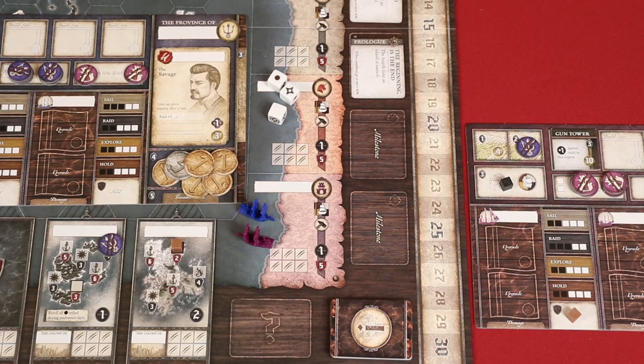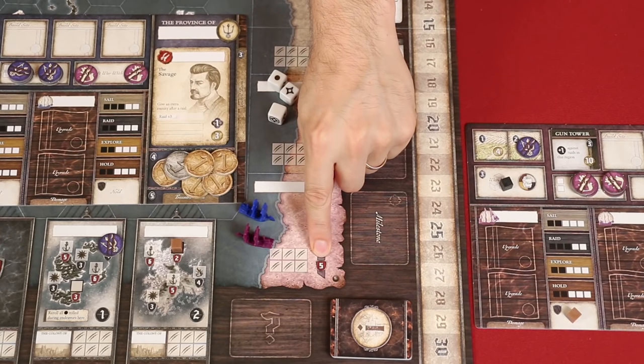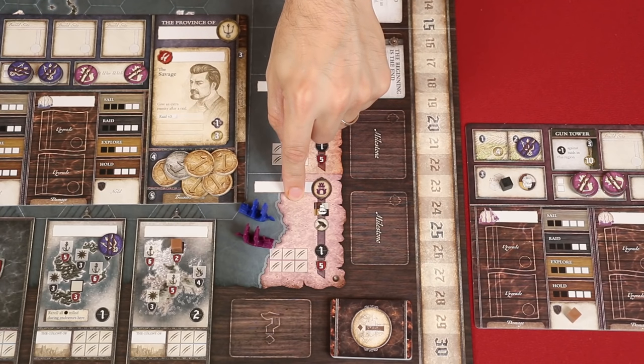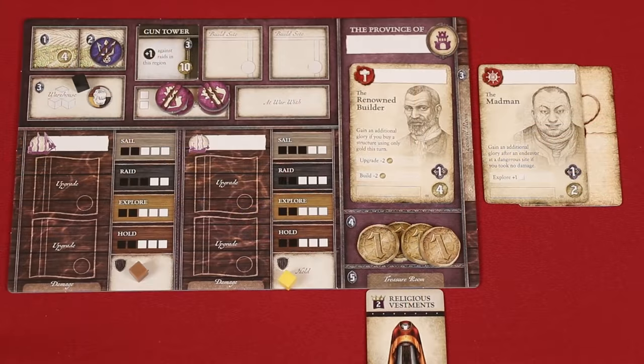After rolling your dice pool, determine your damage as usual using the defense value — in a province, it's shown right here. So let's say we managed to roll three successes. This raid would then cause two damage to our ship, which we would take by exhausting upgrades and or drawing damage cards. Assuming you've rolled at least one success and you haven't sunk, you now gather your plunder. We'll look first at the results of plundering a province, and then afterwards we'll go over successfully plundering an island. After a successful raid on a province, you may plunder a single site on an opponent's province board.